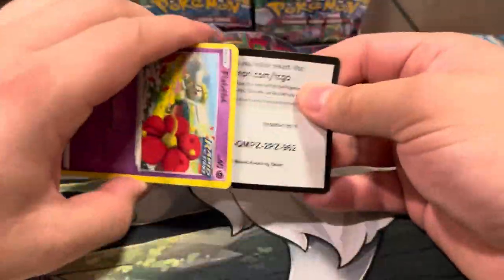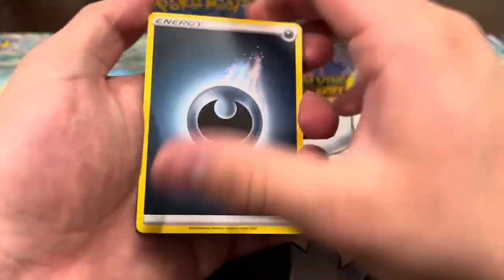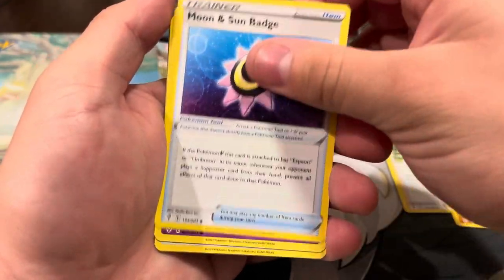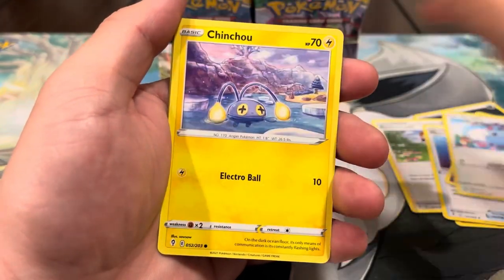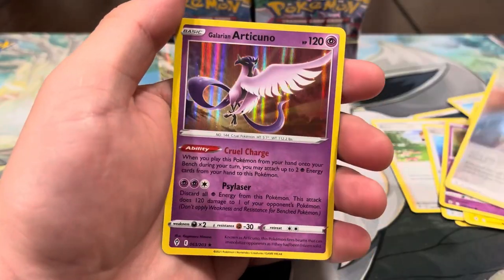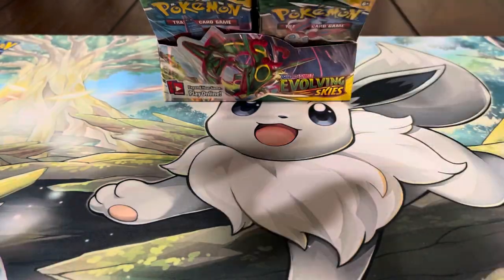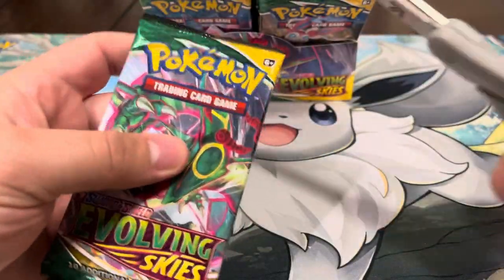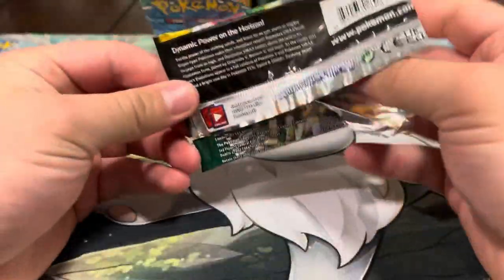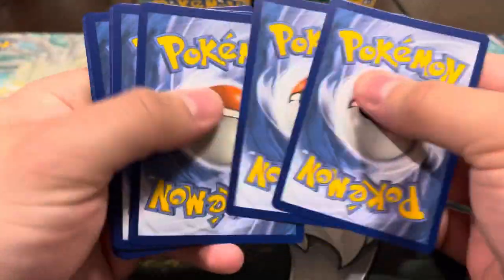Noivern V — I really want to get that alt art one day. That card is pretty sick. This is probably one of our best Evolving Skies boxes — we usually get really bad luck with booster boxes and more luck with single packs. Next pack: Moon and Sun Badge, Fluffalo, Swablue, Chinchow, Dino, Pumpkaboo, reverse Treasure Energy — and a hollow Articuno! We completed the birds! Let's go!